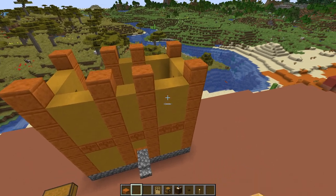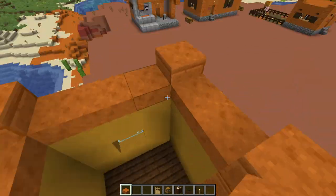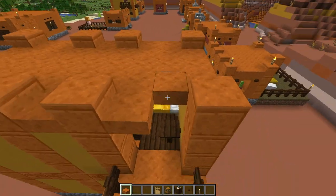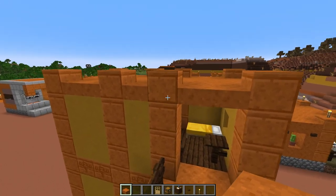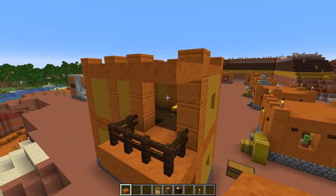Now we'll work on the roof. We'll use smooth red sandstone slabs and start filling this in. When you get to the balcony area, extend it — start from this one, go four across and just two out. That'll take care of your roof.